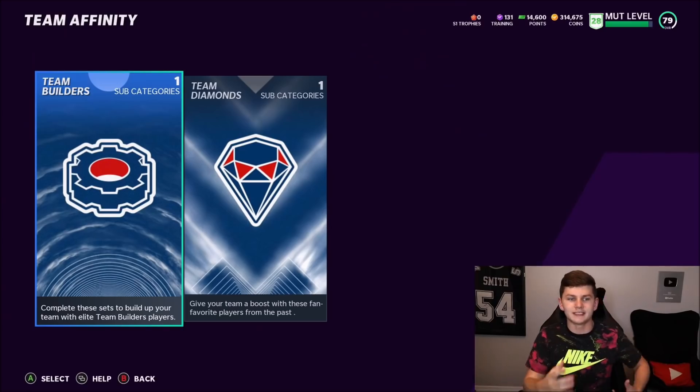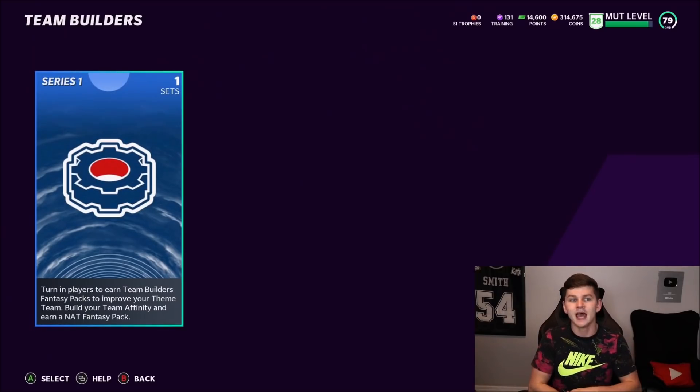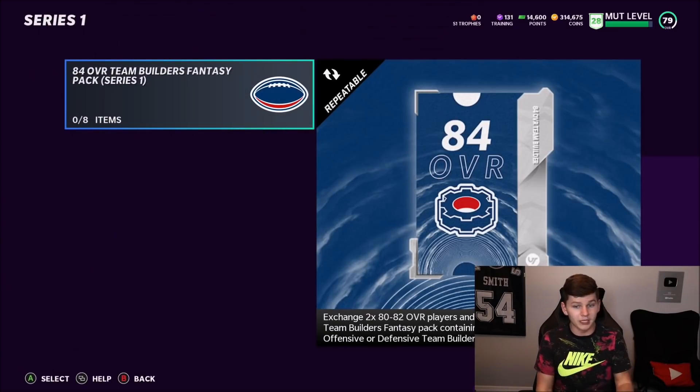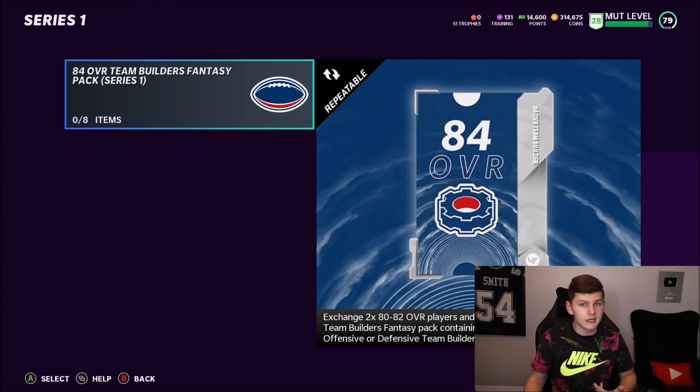I want to go over the sets for you guys because I know you haven't really seen them, and also I want to go over Barry Sanders' stats. As you can see, we have team builders now — it says Series One — so maybe we'll get team builders for every single series. It says: turn in players, turn team builders fantasy packs to improve your theme team, build your team affinity, and earn a NAT fantasy pack. This set is repeatable: exchange two 80-to-82 overall players and six 77-to-79 overall players to earn a team builders fantasy pack containing your choice of one 84 overall offensive or defensive team builders player.